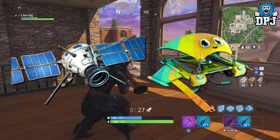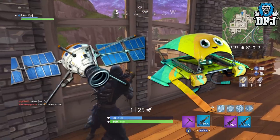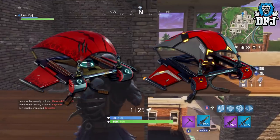We then have some great looking gliders: this epic Planetary Globe and the rare Googly. How epic does that Planetary Globe look — I cannot wait to see this in game. We then have the uncommon Fossil Flyer and the uncommon Mainframe.